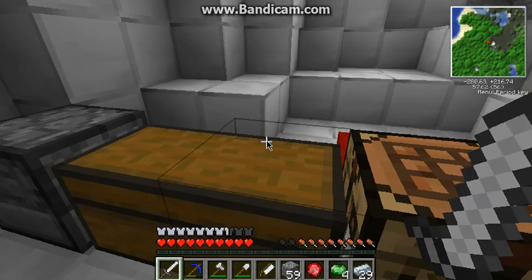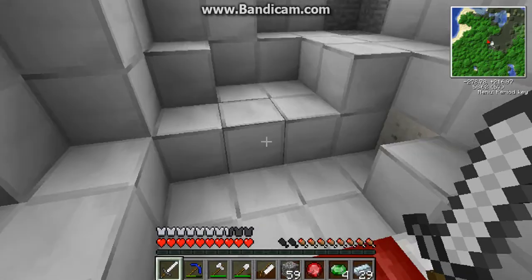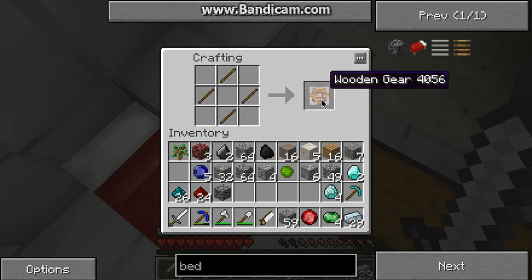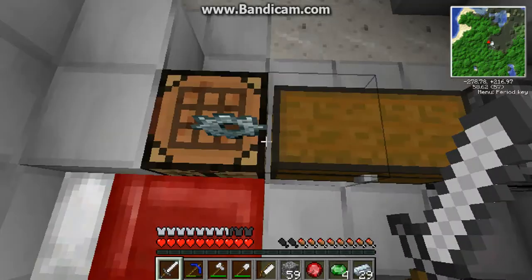I'm back and I got my bounty of diamonds I just found — and by bounty I mean five. Now I'm going to go ahead and make a pickaxe. Then I'm going to start making some sticks because I need sticks, and then I'm going to make a wooden gear, put some stone around it to make a stone gear. Stone goes to iron — let me get some iron.